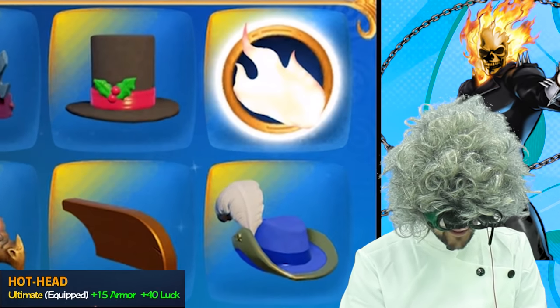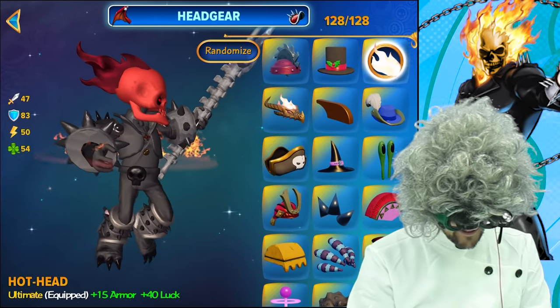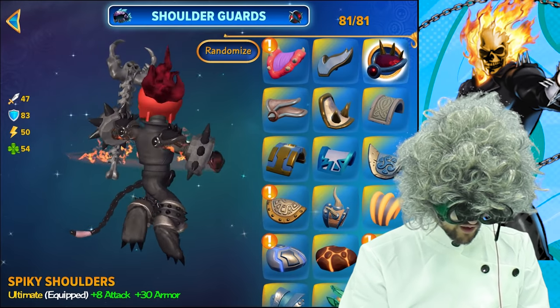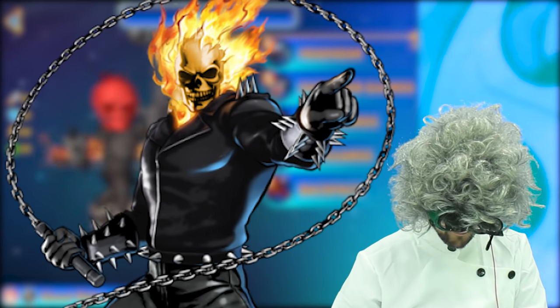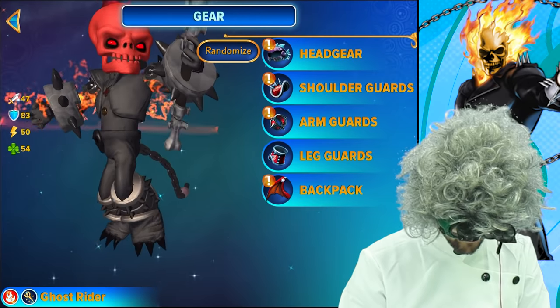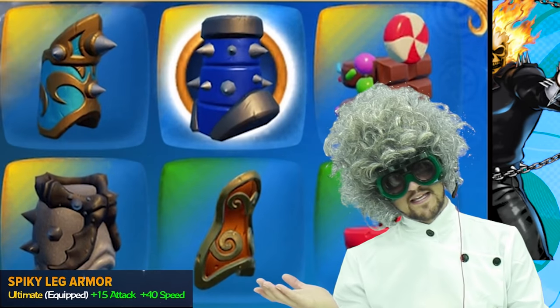For the head gear, you want to make sure you have on the hot head so it looks like he has a little bit of flame back there. For the shoulder guards, you'll want the spiky shoulder guards, if we're going for the Ghost Rider that I saw. For the arm, you'll also want the Doomlander spiky arm guards — we're going with all spikes here, spikes and chains. For the legs, you guessed it: spiky leg armor.